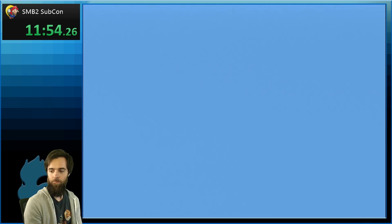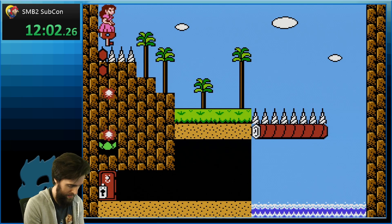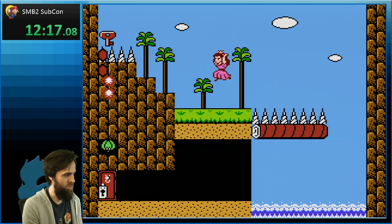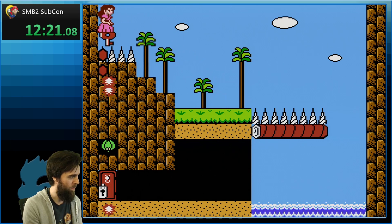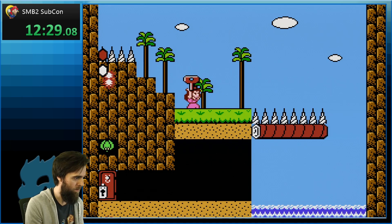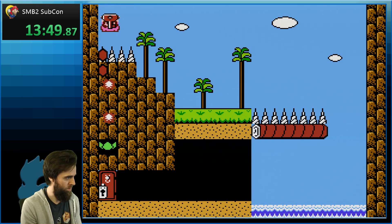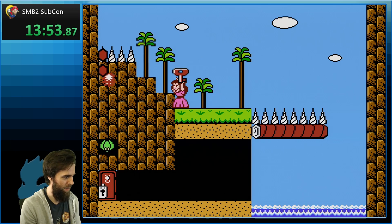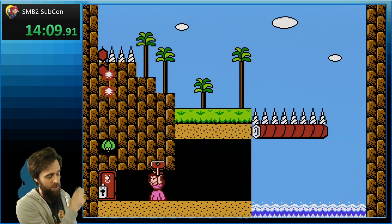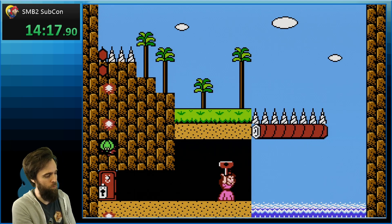Princess Peach stage — here we go! There's like a weird trick where you can grab the key and then float away. Okay, there's some weird tech I have to learn with Peach. How do I do this? I completely forgot. So I have to jump first — yeah, that's how you do it. I got it now. It's a little unintuitive — you have to jump to refresh the float. If you land on the ground it doesn't give you your float back; you have to actually jump again.